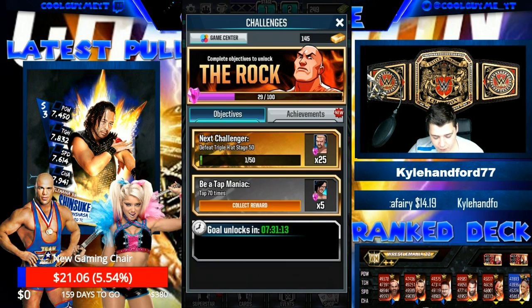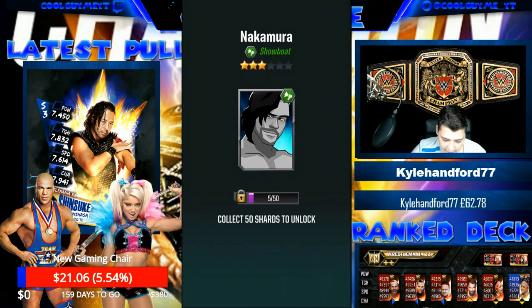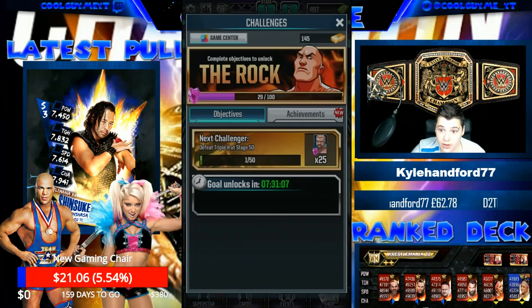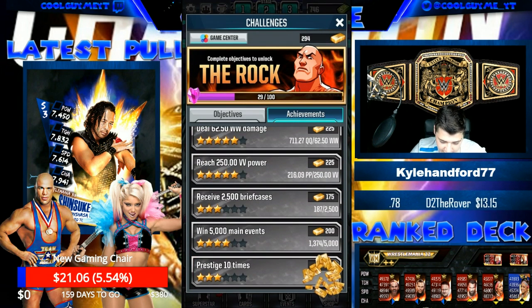Okay, what have we got? Collect rewards — this is what we've won. Nakamura showboat, 5 shards unlocked. Okay, achievements — I can collect this, prestige 5 times, nice. Got a little bit of cash there.